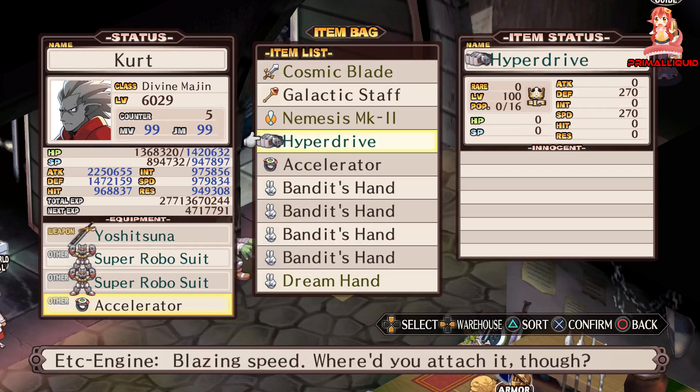Because in the item world of Disgaea 1, you can come across some impossible-to-complete stages where there could be a little island that's over 16 steps away from you, which means even with a max rank level staff weapon using magic, it will still be out of range. The Hyperdrive negates that because even if it's so far away, you can still teleport over to that island.